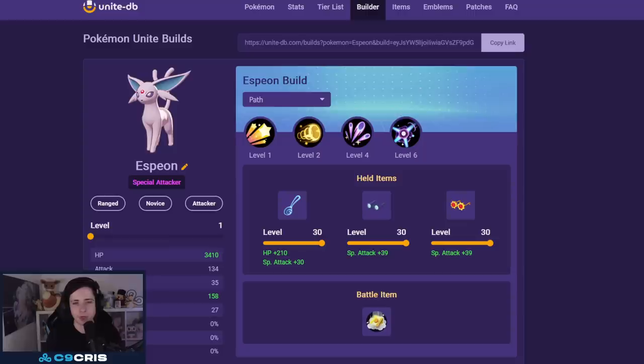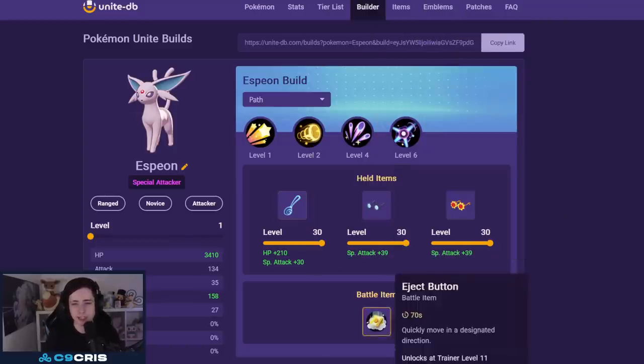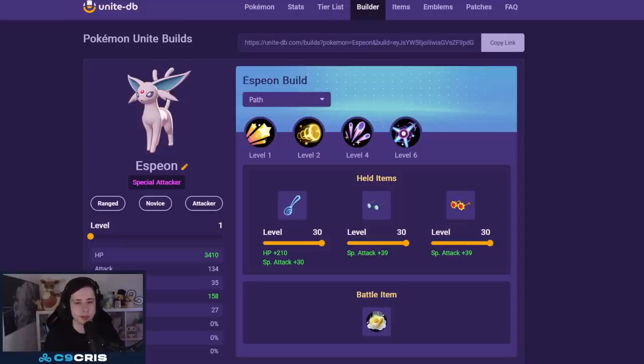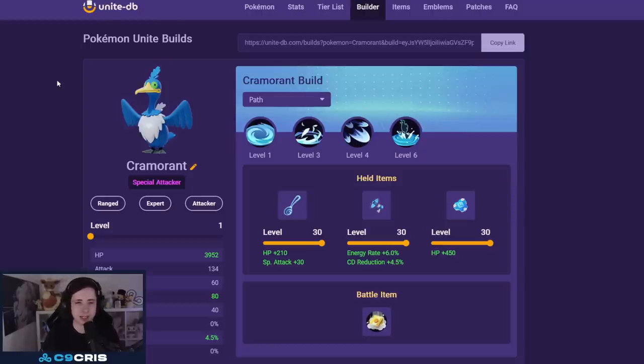Next we have attacker Espeon, currently the best attacker in the game by a mile. The Psyshock/Psybeam build with Wise Glasses, Choice Specs, and Eject Button is just very powerful. For emblems, go seven black and six green. As soon as you get to level four you're going to win every single lane — doesn't matter if you go top or bot path, both are totally fine. Best Pokémon for attackers right now.